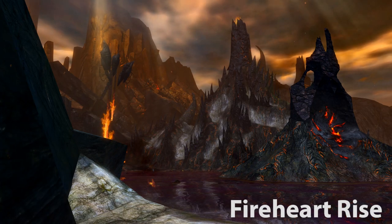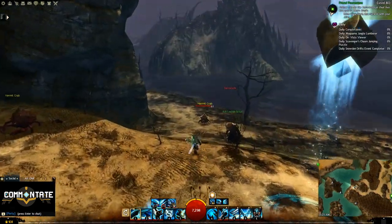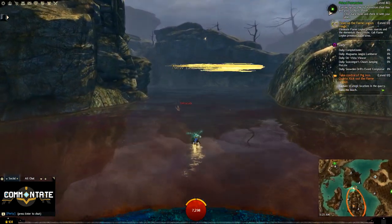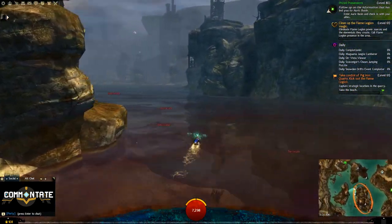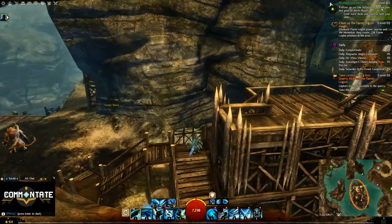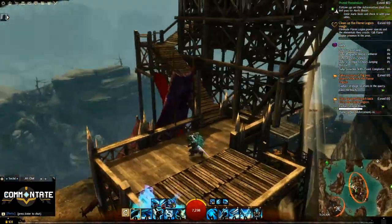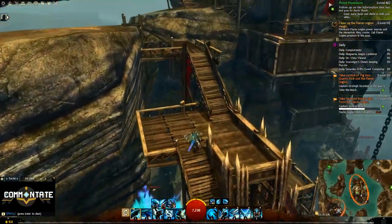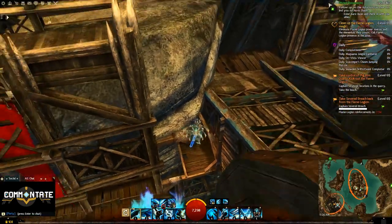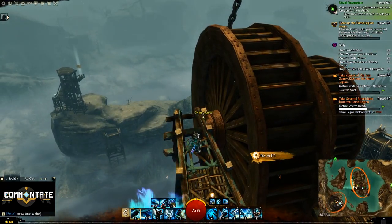Now we need to head over to Fireheart Rise and use the Pig Iron Waypoint. You're going to need to head southwest to the larger of the two islands next to the waypoint. You'll know you're there when you see a bunch of stairs and structures going up. Head up the stairs and keep climbing upward until you end up coming out on top of a rocky flat surface. From here you're going to need to jump onto a wooden structure, follow that along until it dead ends, then jump up on the ledge next to you. Head over to the two large wheels, and the one on the outside has your goggles.